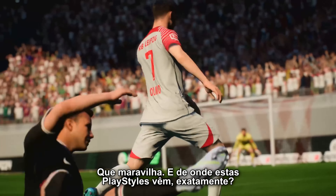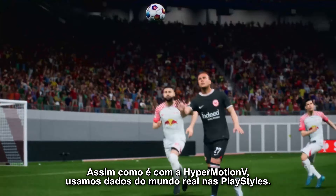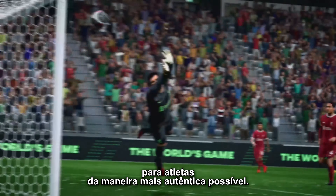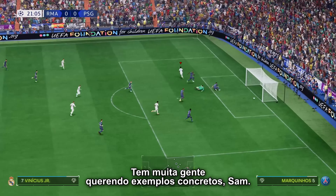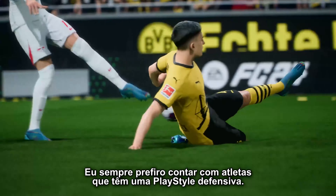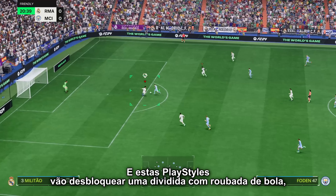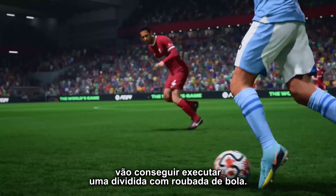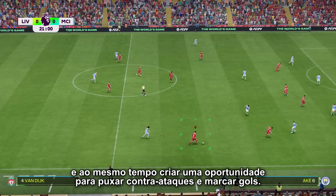And where do these play styles actually come from? Just like HyperMotion V, we are using real-world data to power our play styles. We've partnered with Opta to inform certain play styles for our players, so they're as authentic as possible. For example, players with defensive play styles will unlock a stop-ball tackle — a new feature in FC 24. Players with these play styles will be able to perform a stop-tackle motion that cleanly dispossesses the opponent, creating the perfect opportunity to take a counter-attack.